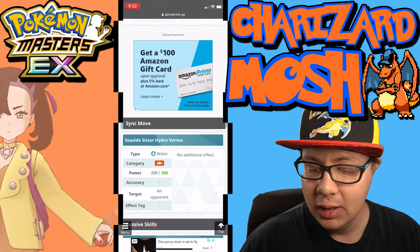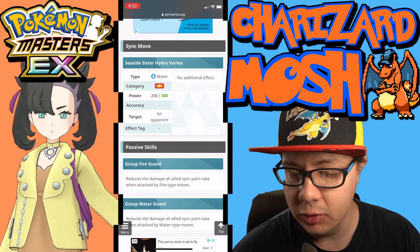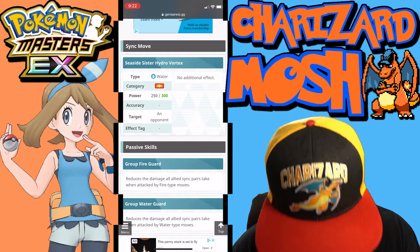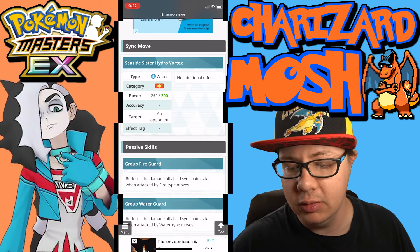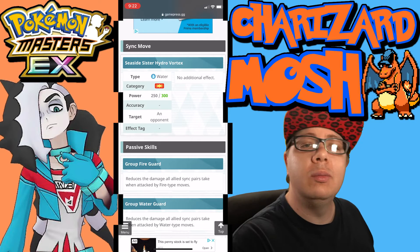The sync move is Seaside Sister Hydro Vortex with a power of 250 to 300 depending on how powered up it is, targeting a single opponent. Since Lana is a Support type, you're not really going to be using the sync move too much.